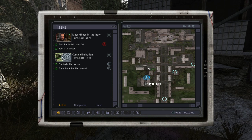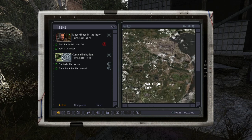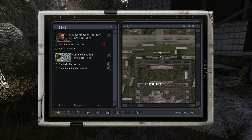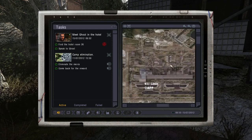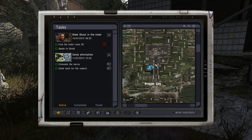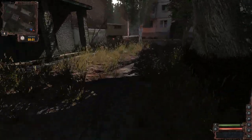I need to find the hotel room that has Ghost in it, but the game has neglected to tell me where the hotel is. I don't see one of those blue zone indicators on the map. The hotel is here in Pripyat City, so I need to find him. First thing I want to do, though, is go pick up all the loot that I left in front of the military outpost, because I dumped a bunch of it.